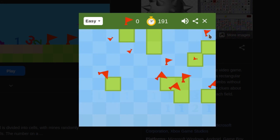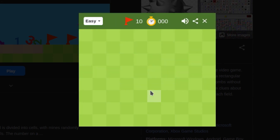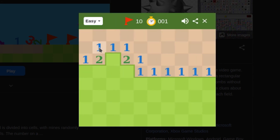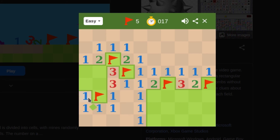And there we go — we won! We did it by figuring out how the numbers tell us which squares are bombs and which are not. If we play again, as you can see, it should be fairly simple now because we know how it works. Once you understand how the numbers work, it's easy to figure out what to do next.